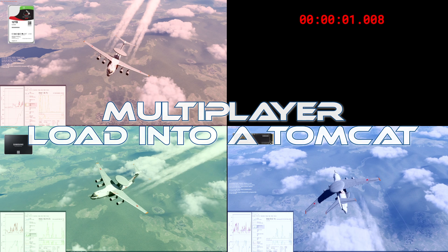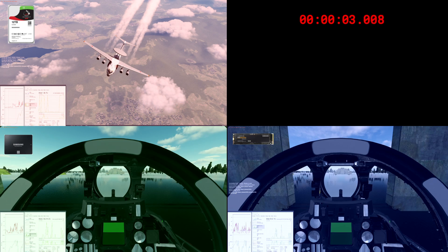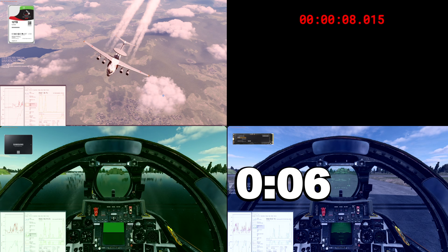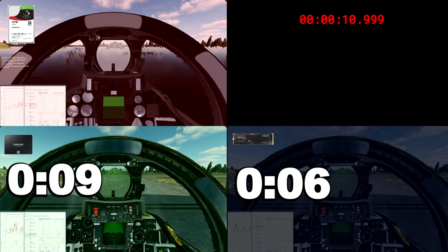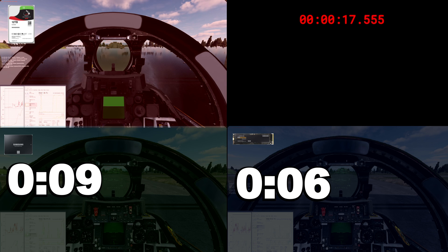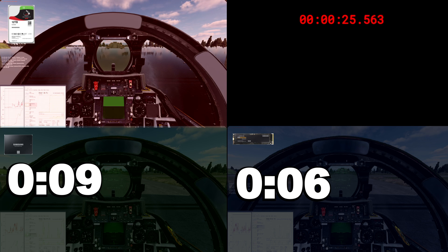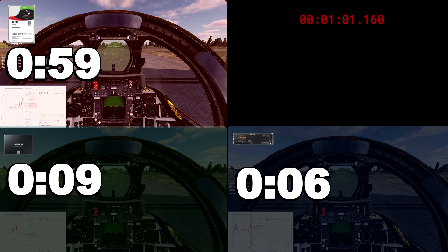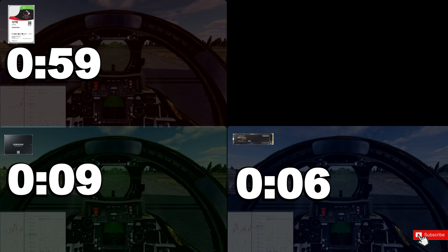One of the most complex modules I found is the F-14 Tomcat. From clicking on the plane to getting into the cockpit: 6 seconds on the NVMe, 9 seconds on the SSD. Running at four times speed waiting for the textures, graphics, and sounds of the Tomcat to load from the regular hard drive — it takes a full minute. That's almost five times slower than loading from an SSD or NVMe.